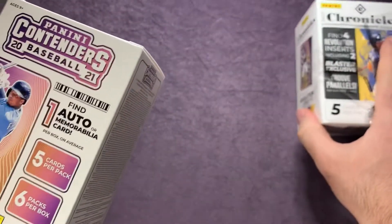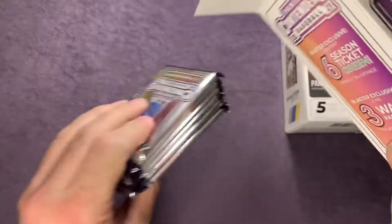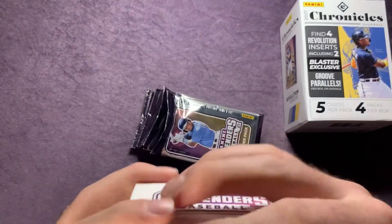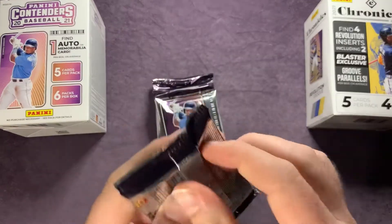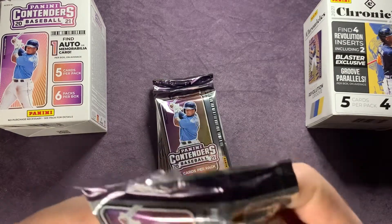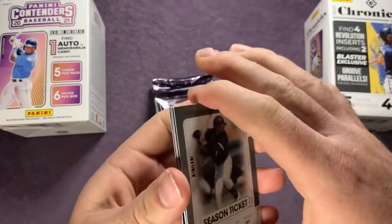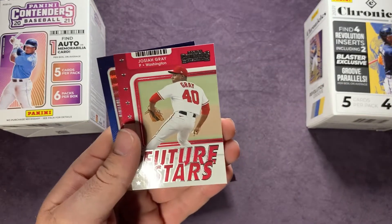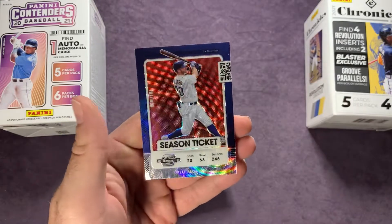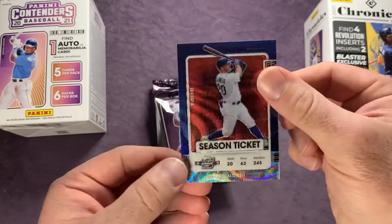Starting off with Contenders — it does say one autograph or memorabilia card, and my guess is it'll be a memorabilia card since that's probably more common. First pack: we have an Aaron Judge, and I believe each box has an optic contenders optic at the end. Luis Robert, a green of Danny Duffy, a future star Josiah Gray, and a Pete Alonso on the wave. Those wave parallels are pretty awesome.